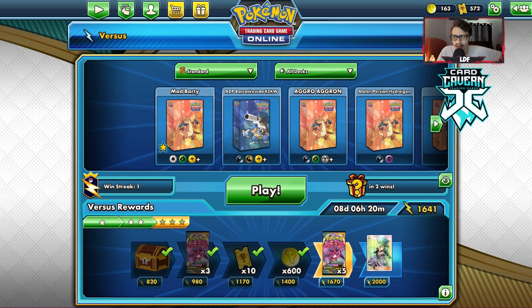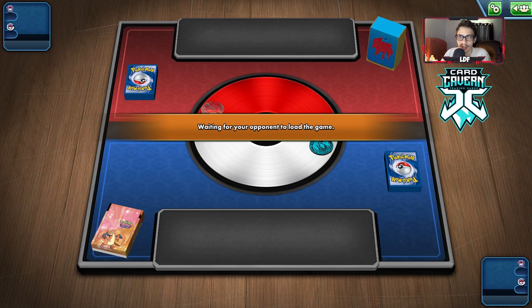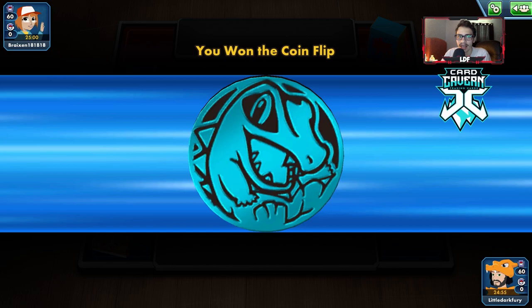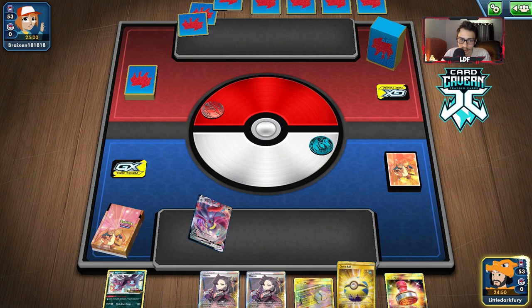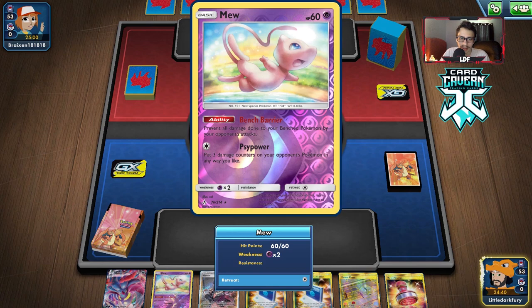Let's get into another match with Malamar Hydrigan. I've been getting some pretty bad hands with this deck — terrible starting hands in general. I have so many basics and outs for bait but my hands have just been really bad and triggering. I don't really like showing games where I get bad starts because I don't feel like it's entertaining to watch someone have a bad start.